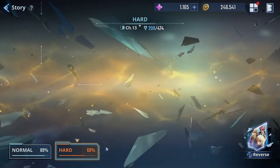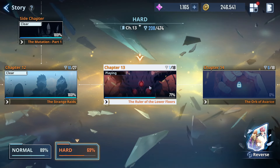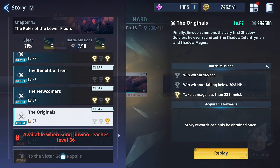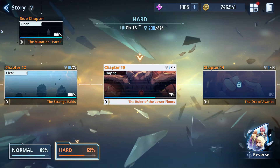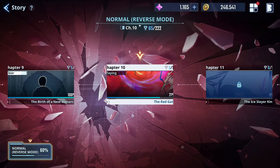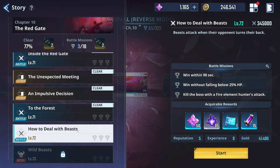For hard mode, we are currently stuck at chapter 13 — we are capped here as well and cannot progress any further. Then we have reverse mode where we are currently at chapter 10, one stage before the main boss — the big damage-check bear.